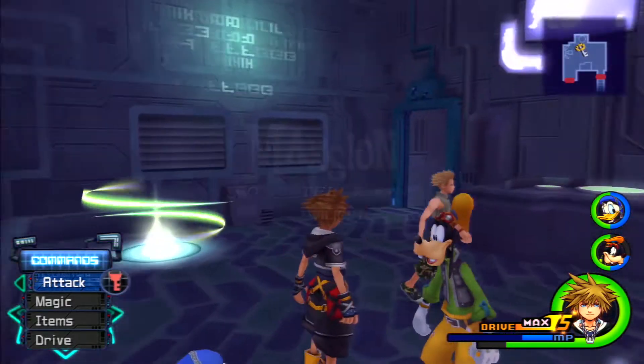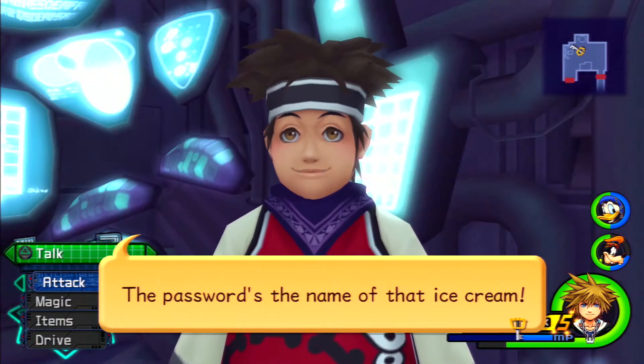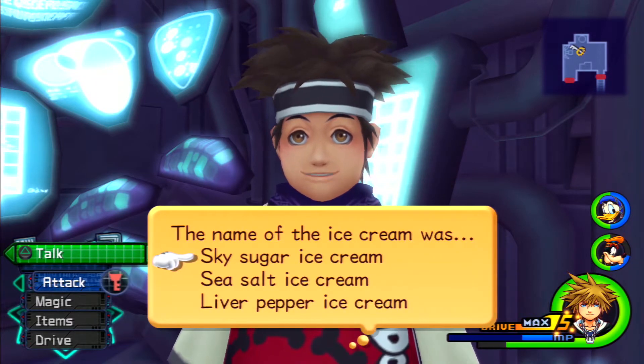Okay. Is there anything in here? No? All right. Let's talk to you then. Make sure you get it right, it won't take an incorrect password. Sky sugar ice cream, sea salt ice cream, or liver pepper ice cream? Definitely sea salt ice cream. It's been mentioned a good number of times throughout this entire game, so it's kind of just hinted at so heavily you have to get it.